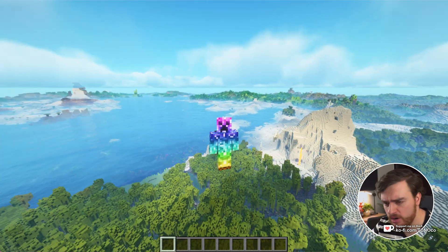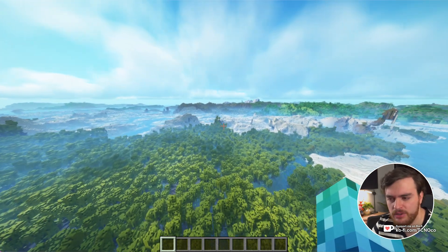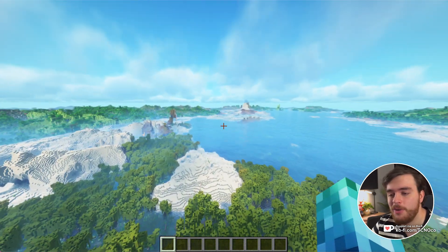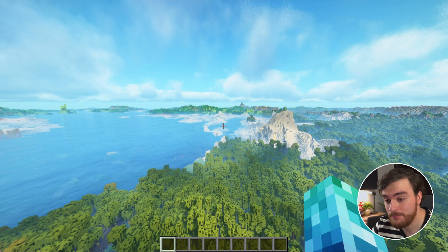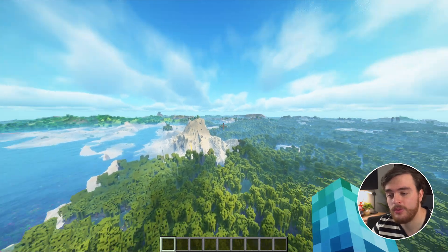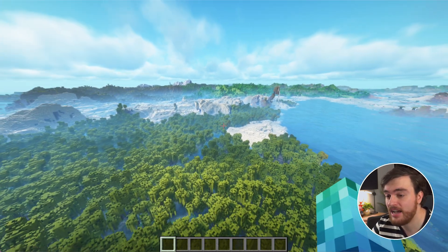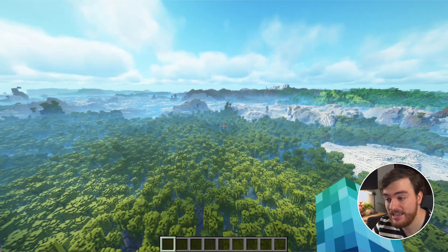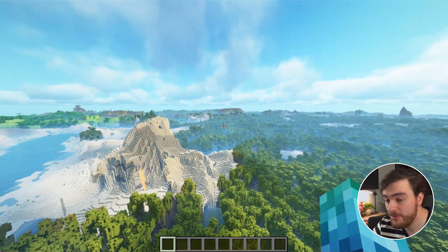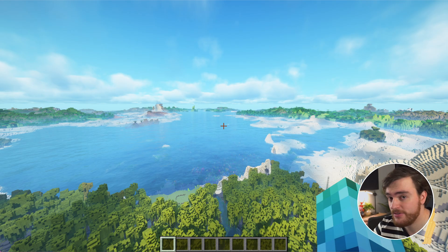Previously, Distant Horizons worked on servers, although you needed to fly around and actually see things in the world for them to be loaded in and remembered pretty much permanently. This has changed with a massive update to server-side settings. Essentially, right now, you can add Distant Horizons to not only your client and get amazing views, but you can also add it to the server-side to not only give other players all of the currently generated Distant Horizons chunks, but also generate chunks without having to fly around or move around at all, which is fantastic for survival worlds.